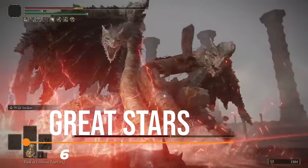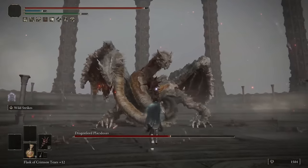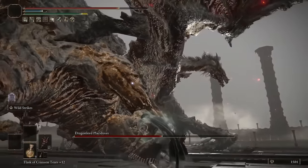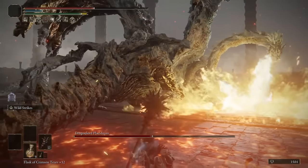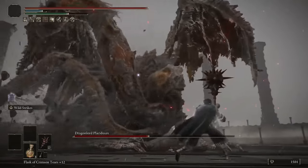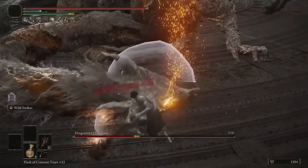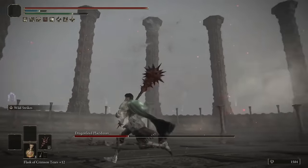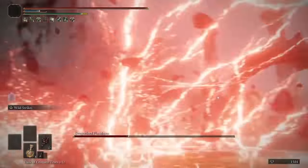Great Hammers do the highest stance damage of any weapon category and are also much quicker than you would think. However, they're very top heavy and have limited options. So the Great Stars is the top dog, standing head and shoulders above them all. This monster heals on successive hits and has passive bleed — to my knowledge it's the only weapon that does both of these things. You'd think it would be lacking in raw damage, but not at all — it's very good on a strength build for its damage alone, even before you factor in the passive bleed and heal effect. The Wild Strikes ash of war can apply bleed quickly and get a lot of successive hits in for those heals. The Great Stars really is just a powerhouse and it easily outclasses the rest of the great hammers — it's definitely one of the best weapons in the entire game.